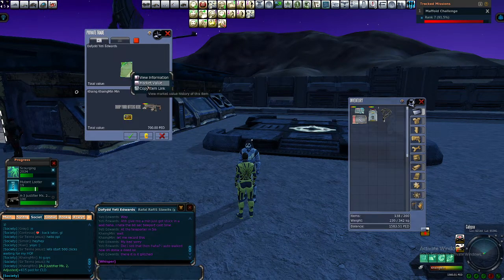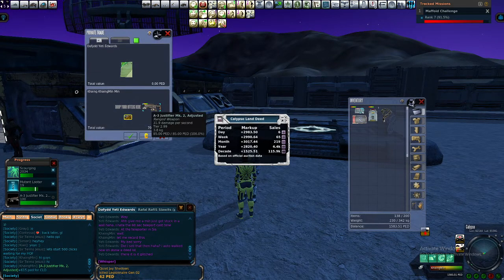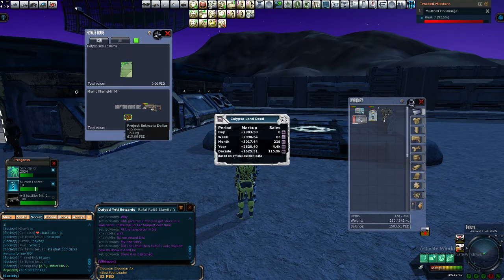CLD value is around two thousand nine hundred to three thousand, so well manageable. I get my gun at around two thousand two hundred to two thousand two hundred fifty, and I'm plus six hundred fifty PED for him.